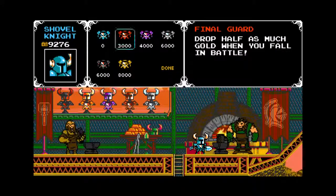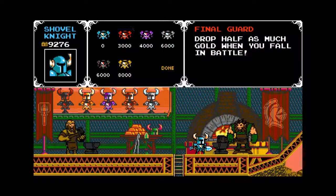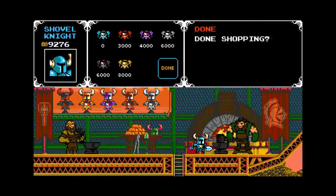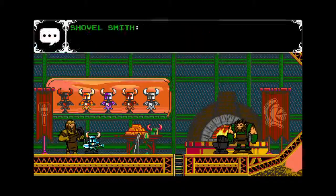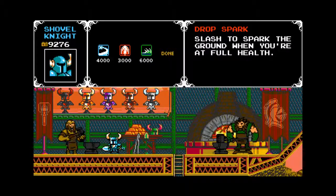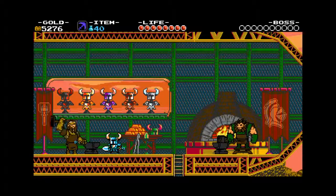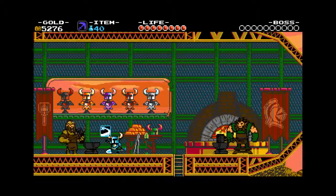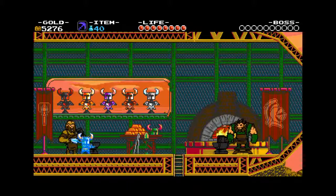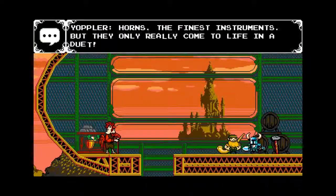This guy lets me get armor, so I can change basically my basic stats. And this guy lets me upgrade my Shovel. I want to take the charge handle, so now I can charge up my attack — and that is definitely a Mega Man staple, having the charge attack do a little bit more damage.